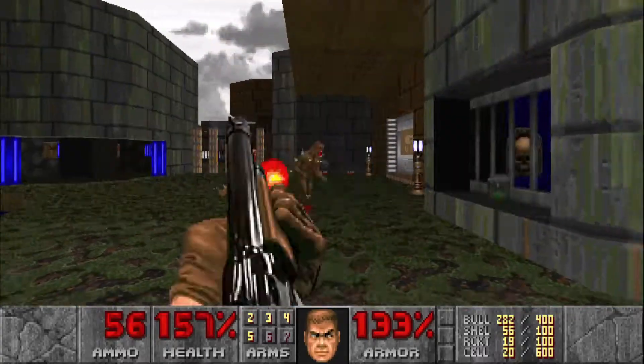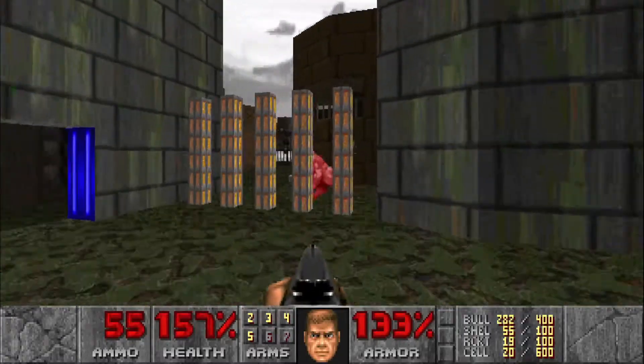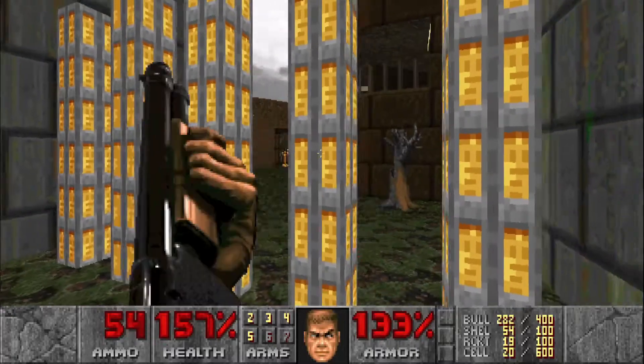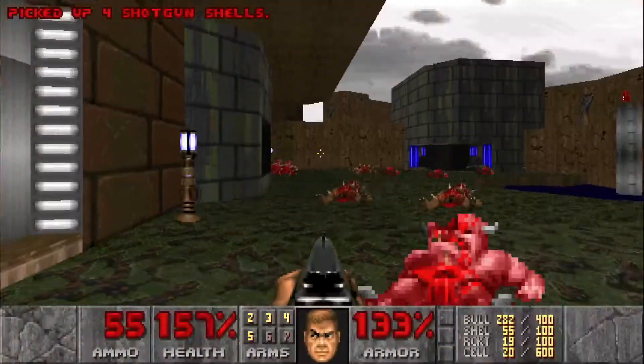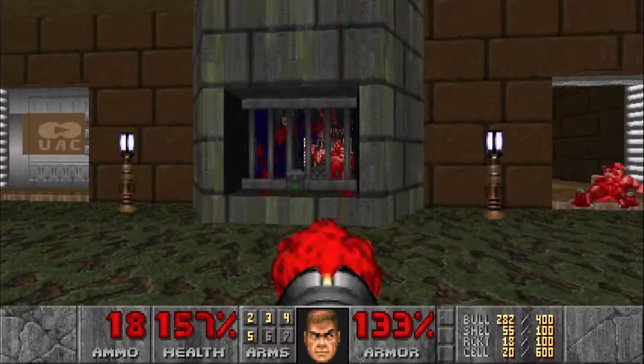Watch out for the window right here on the right. There's gonna be a Revenant in there. We'll worry about him in a second. We want to take out the Pinky here. And there's a Pinky right behind us — forgot about him. Let's throw a couple rockets at Mr. Revenant here.